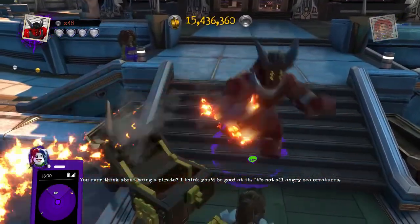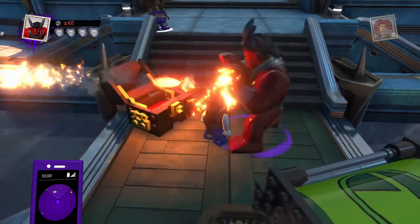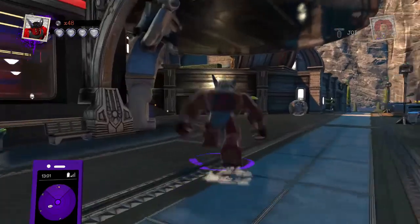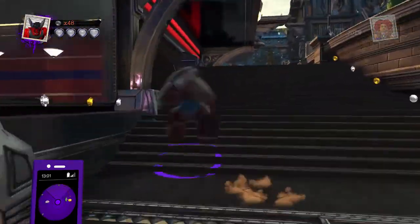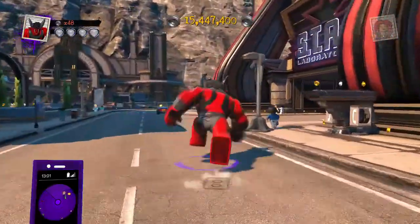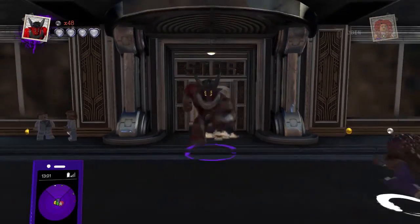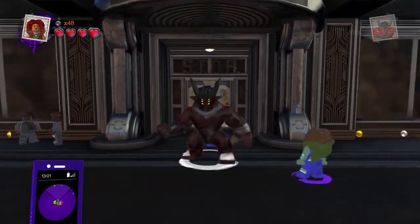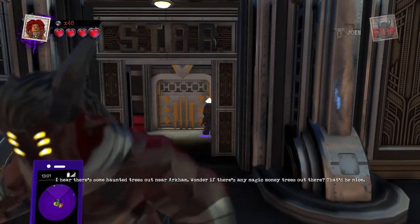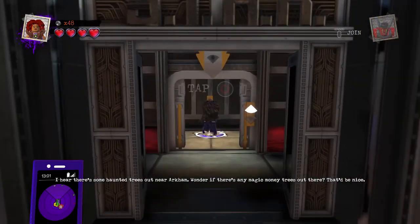You cut off Trigon! It's not all angry sea creatures — how dare you interrupt Trigon! I am the all-powerful being! Out of my way! Trigon cannot fit in tiny, tiny doors. He's the big ball. Bye-bye Trigon, you can stay out of here!